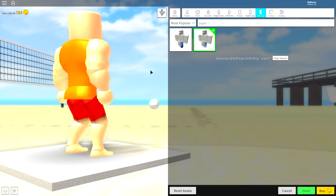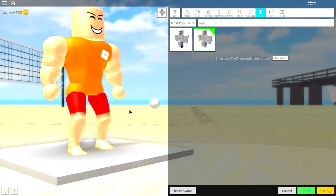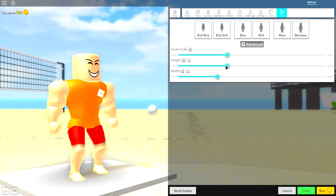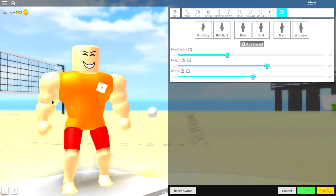We're going to equip the superhero legs, torso, and arms so that he looks exactly like this. Pause the video if you need to and go back and see exactly what I did — it's so straightforward you can't miss it. Next, guys, come over to the scaling selection, click advanced, make him slightly taller, make him slightly wider.